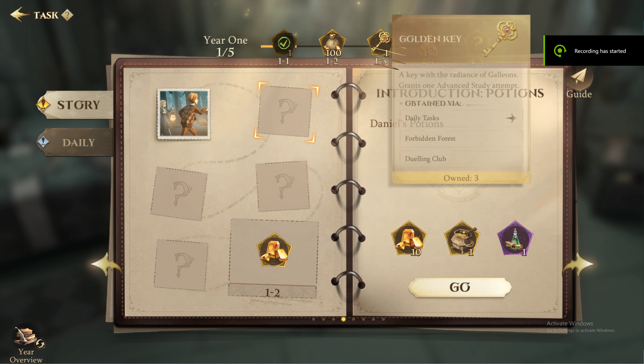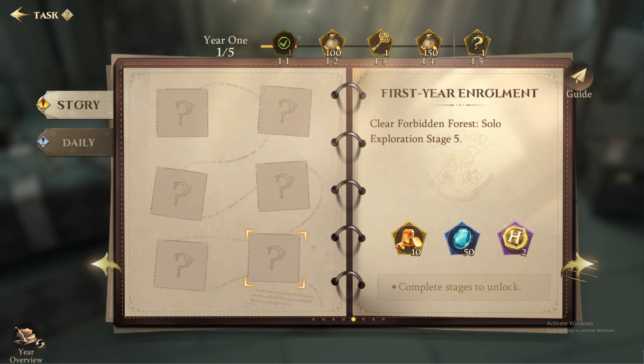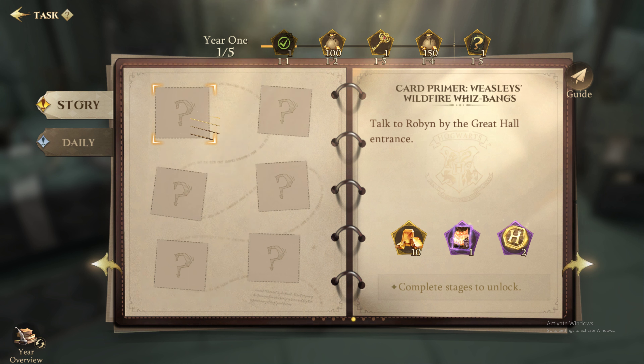Ruby keys are the most valuable of the keys, as they can be used to get mythical, dark, and legendary cards. Of course, you can buy them for gems, but there's nothing to talk about there. You are more interested in free ways, of course.